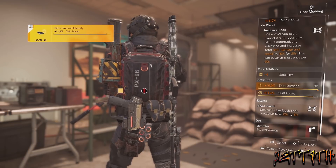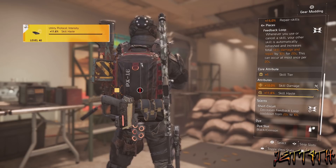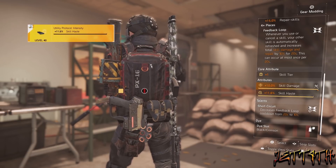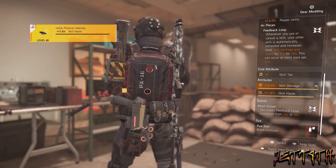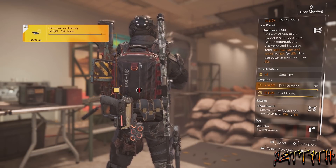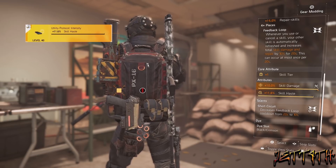The four-piece bonus: Feedback Loop. Whenever you use or cancel a skill, your other skill is automatically refreshed and increases total skill damage and repair by 10% for 20 seconds. This can occur at most once per 20 seconds. Now, that by itself does actually work — 20-second cooldowns, 20-second refreshes.